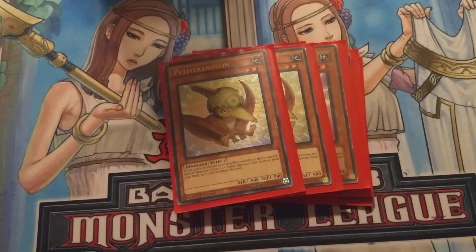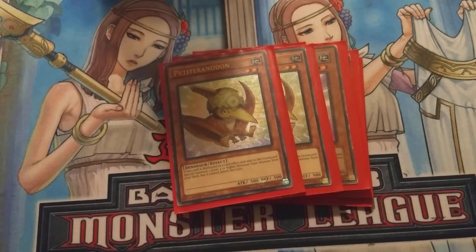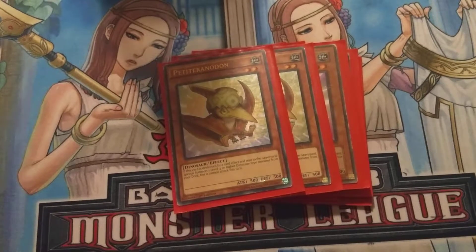Next card that we play, we play 2 Petite Oranodon. Essentially it's the same kind of effect as Baby Sarasaurus, just it's for level 4 or higher. So if it gets destroyed by a card effect, you can special summon out from your deck a level 4 or higher monster.